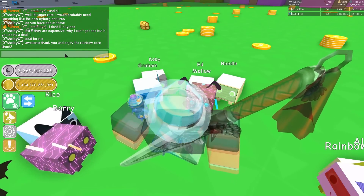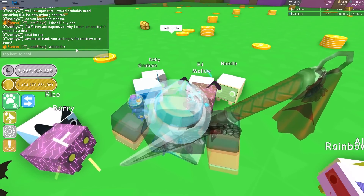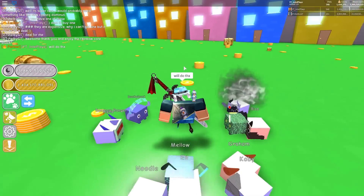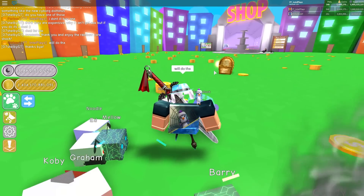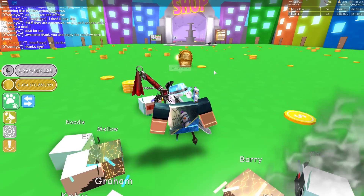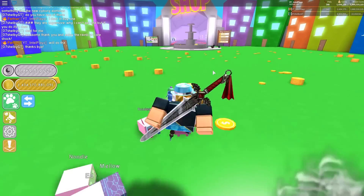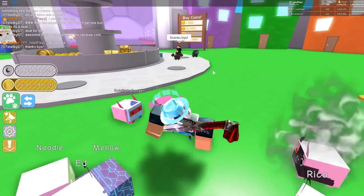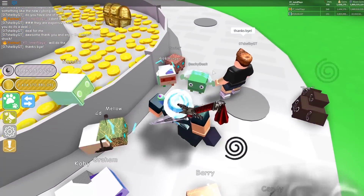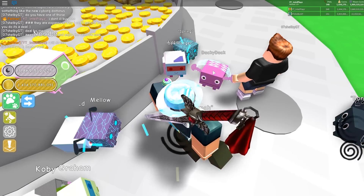Awesome, thank you. Will do. Thanks. So we got the Rainbow Core Shock, finally. Now it cost us 8,000 Robux, so that's kinda a bummer — like, the 8,000 Robux thing is kind of a bummer, but it's A-okay. What have they got? No, if they have two I'd be salty.